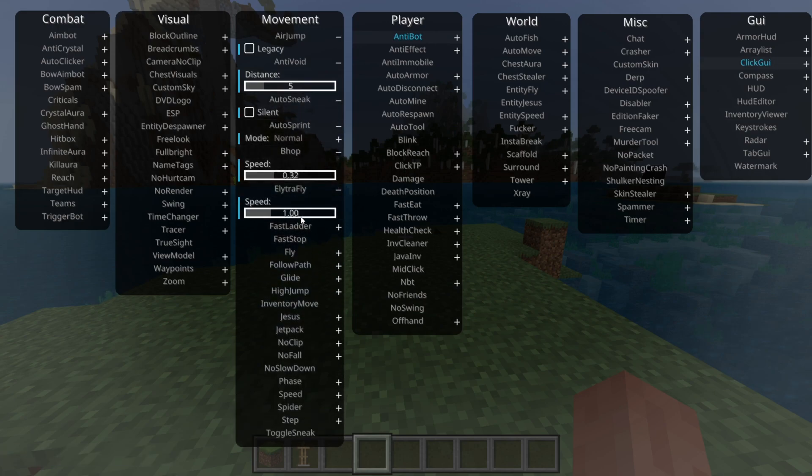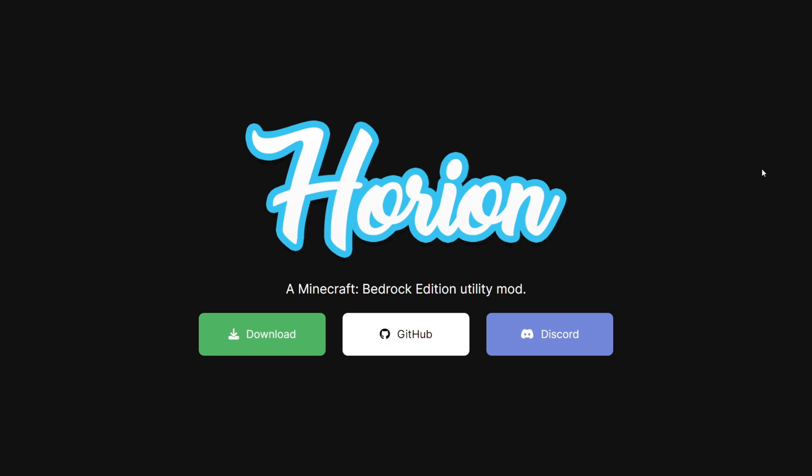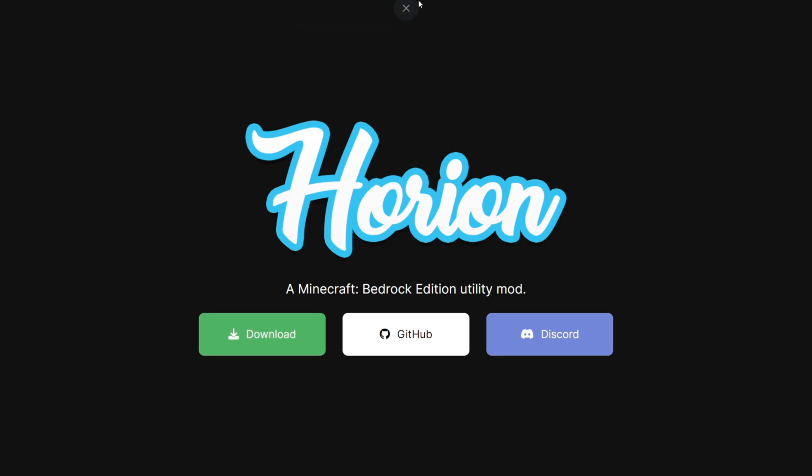I'm showing you how to download Horion Client for the latest version of Minecraft Bedrock Edition 1.21.30. To download it, you want to head over to their official website, which is going to be linked down in the description below, as well as my Discord server, which I'd greatly appreciate it if you could join. To download it, simply click on this green download button right over here, and the download will automatically start.